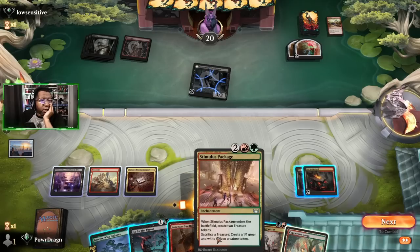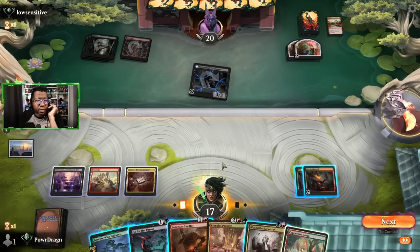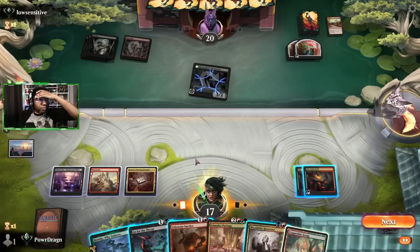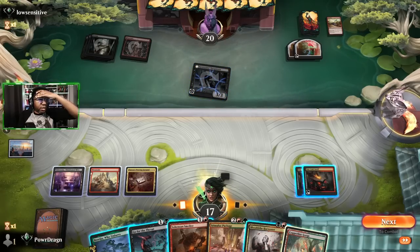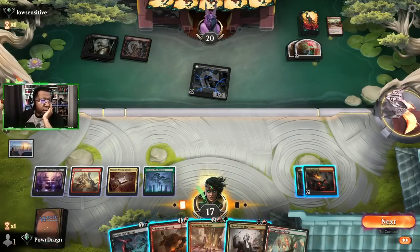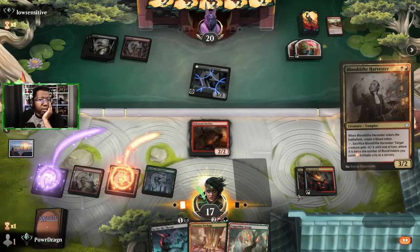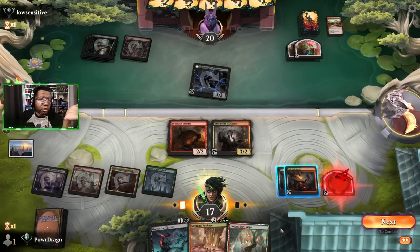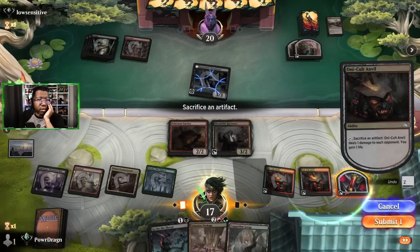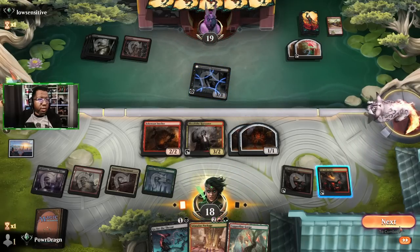Things being what they are, we could Stimulus Package and that would give us mana next turn. We could also just Blood Tithe Harvester, play this tapped and give us access to more things for the following turn. Here's what we're going to do - play this and this, with the assumption we're not going to be able to kill anything, so let's just get rid of that. Get our two dudes, gain some life, end the turn. I assume something like Breach would be coming, so not a shocker here.